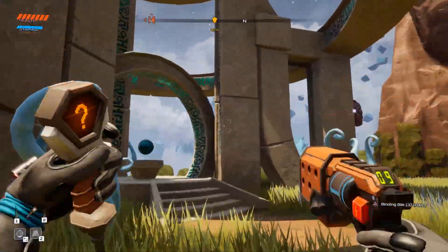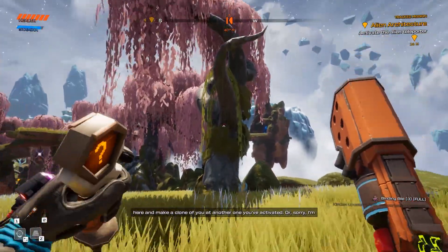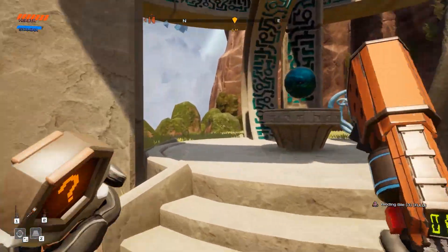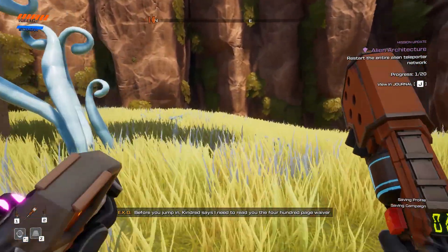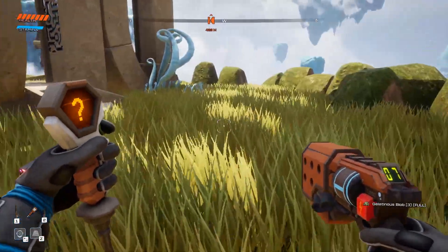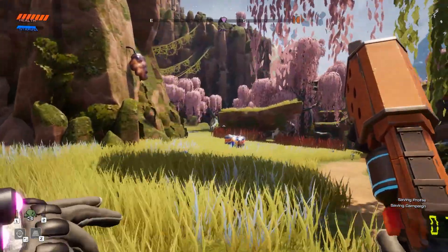Nice, nice! Now what is this? My vocabulary database got tangled — I meant it'd be a piece of cake. I don't get it — this planet was supposed to be devoid of intelligent life, but these structures... Why don't you scan this one? Looks like some sort of transport device. 'If you turn it back on, we can teleport you here and make a clone of you at another one you've activated.' Before you jump in, Kindred says I need to read you a 400-page waiver absolving them of all responsibility. Okay, so we have the gelatinous blob — this seems to be a waypoint teleporter, so I can get back here easily enough.